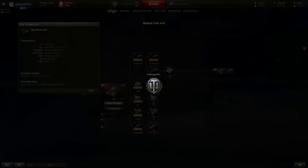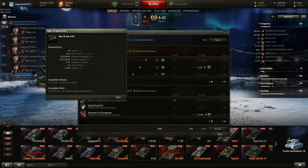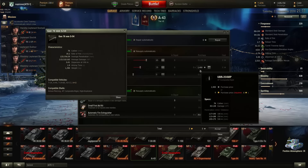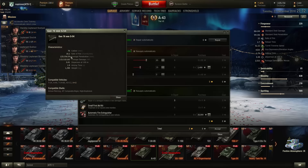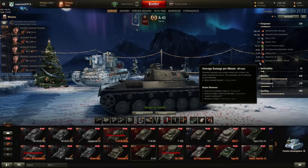This gun has 125mm of penetration with AP, costing 80 credits per shell. 156mm of penetration with the gold round AP-CR, costing 2,400 credits per shell. And 39mm of penetration with HE, costing 48 credits per shell. The damage with HE is 165, with AP is 115, and with AP-CR is 110.